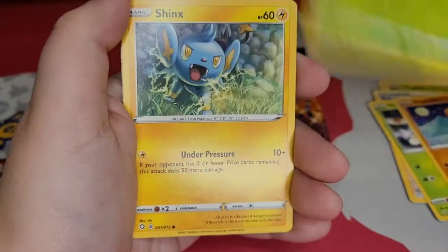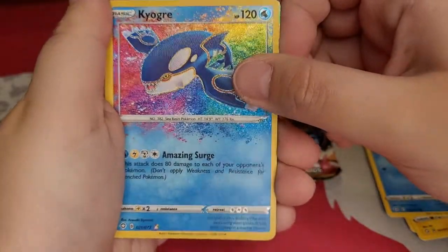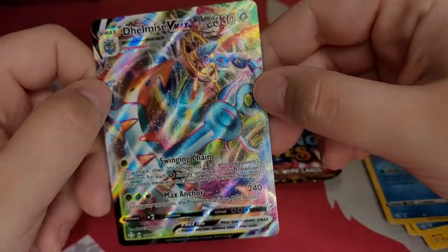Trapinch, especially in this box. A Kyogre Amazing Rare and a Delamize VMAX — I have a few of these. I think it's one of the more common VMAXs.